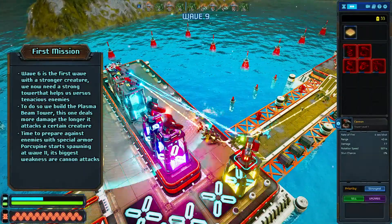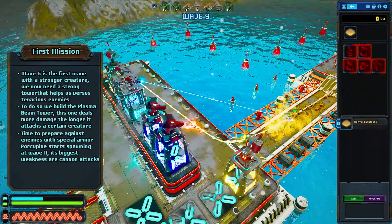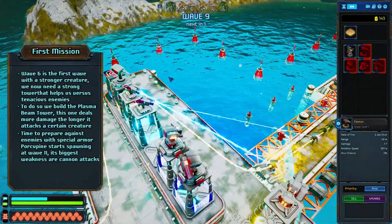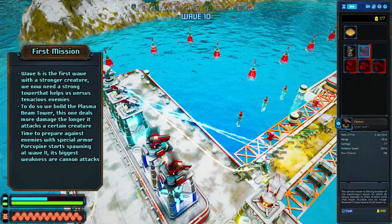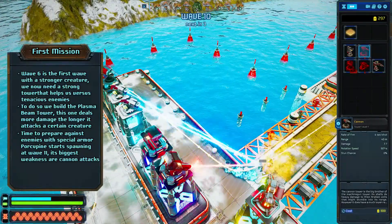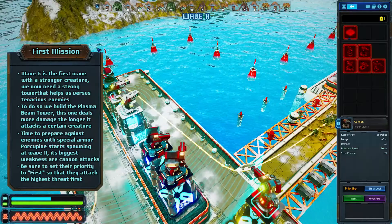Now it's time to prepare against targets that have special armor. Starting with wave 11, porcupines will spawn with the waves. They are weak against cannon towers, and that's what we will exploit here. Two cannon towers are enough against these targets for now.